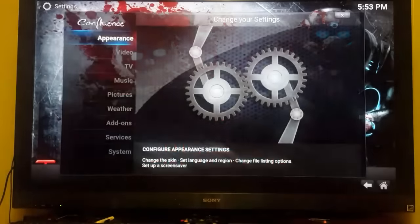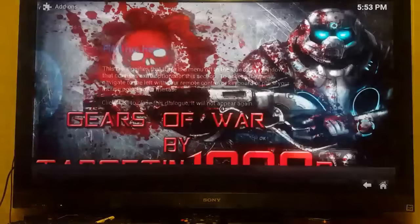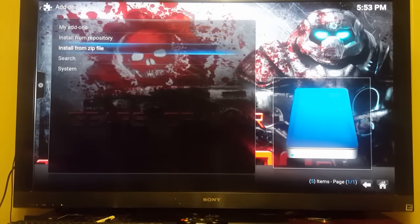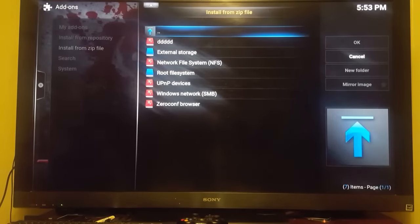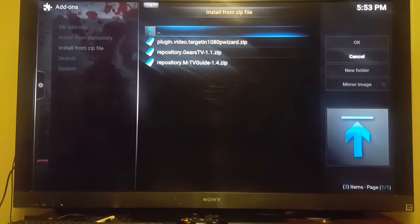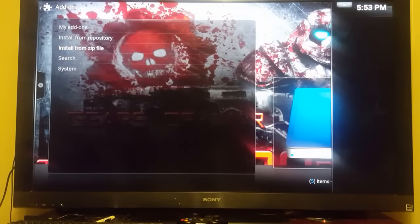Hitting your back button once, you'll come back here. Drop back down — you're still in the Systems area — then go over to the left to Settings. Click Settings, come all the way to the bottom where it says Add-ons, click there, click OK, and select Install from a Zip File. Click in there — I named it that so there it is — click in there and you'll see the Targeting 1080p Wizard. Go ahead and click it.